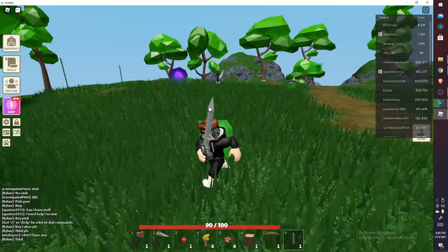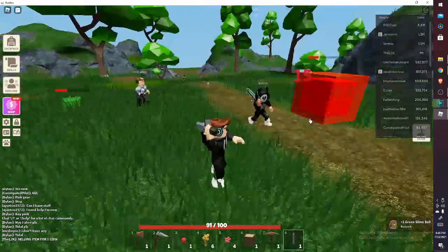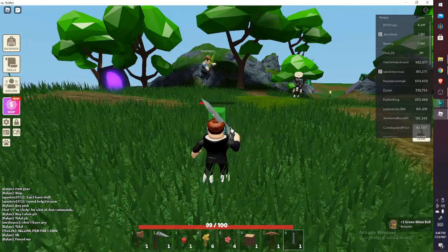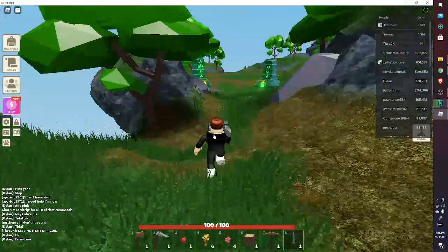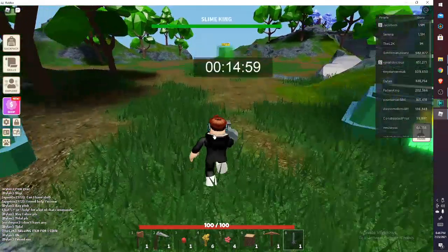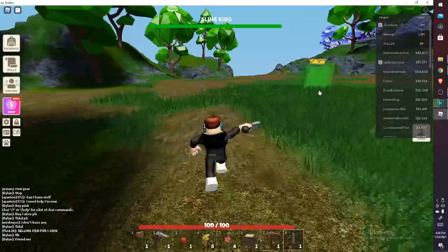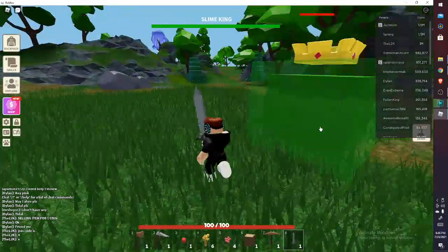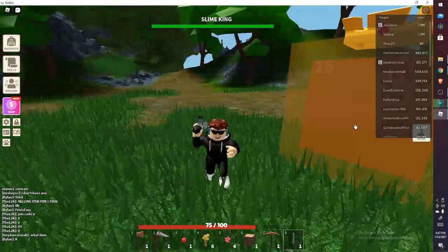I'm used to having a cactus spike, or a rage blade, or a gilded steel, or a hammer. I'll just spawn a slime boss randomly. I have some food at least — an apple and four berries, not much, but it's enough to defeat this boss.